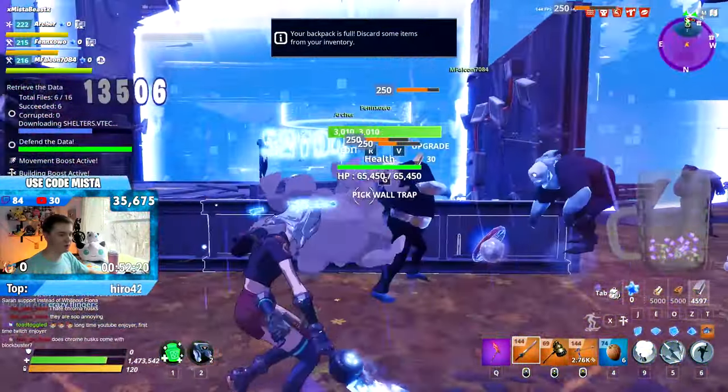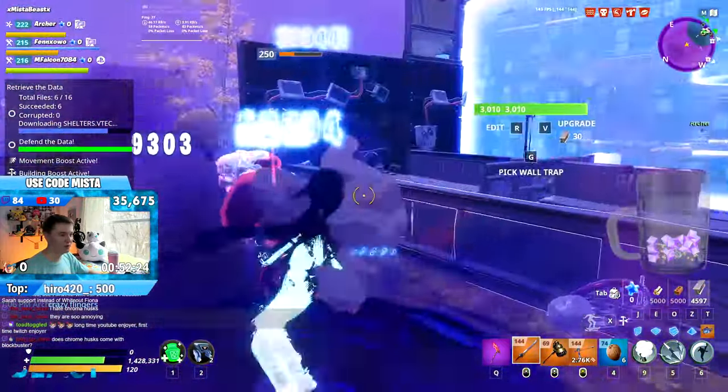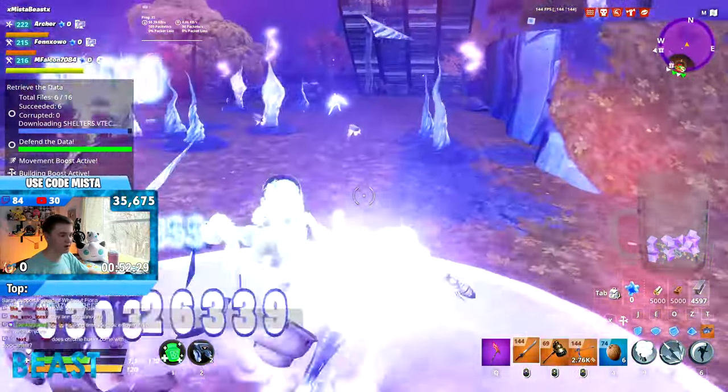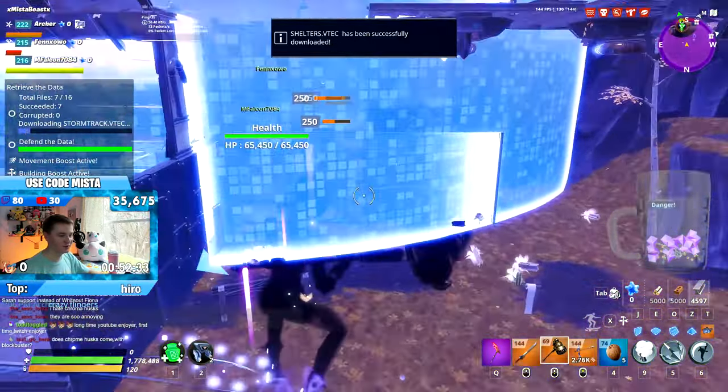So yeah, this is a really weird build for Fenix. I did not think this would actually work. Chrome husks have a ridiculous amount of health — they're comparable to smashers and they're going down with ease. They're not staying dead because I'm using the wrong element still, but that's just how strong this build can be.